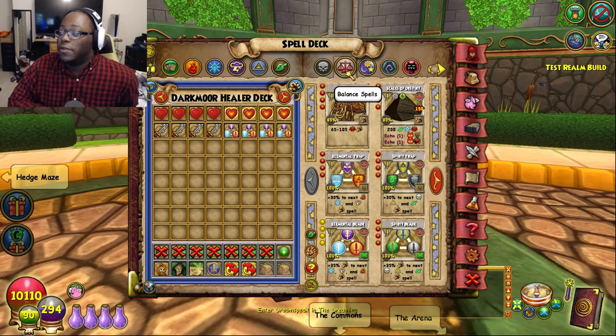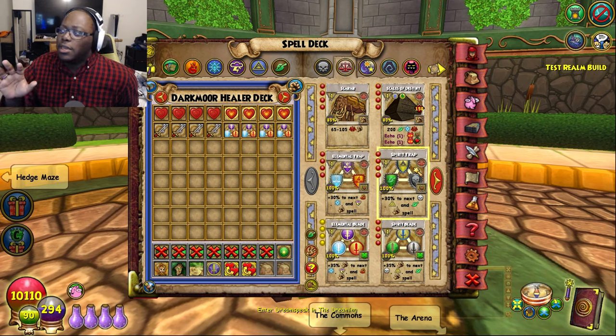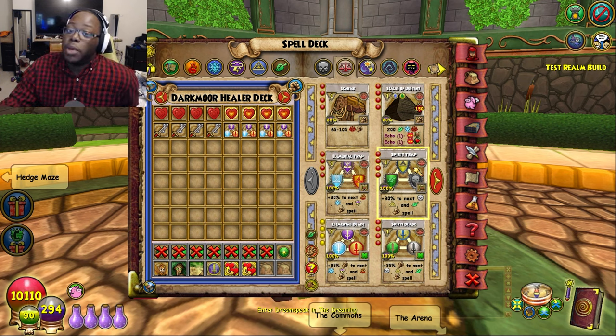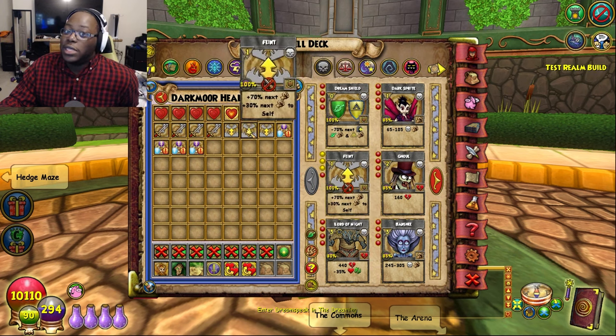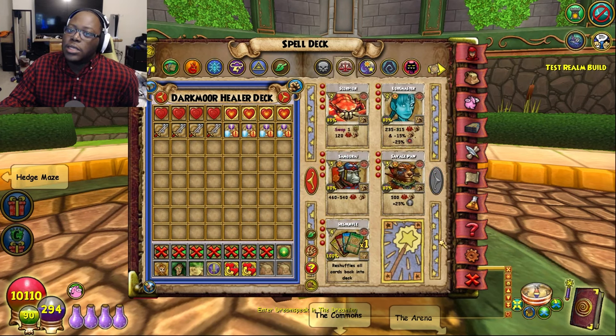If you want to blade your Myth, Life, or Death Wizard, just go for a Spirit Blade — and you don't want to do a Spirit Trap. The only time I recommend trap stacking is if you're going up against a singular boss or you just want to put more focus on the boss. Personally, I just haven't really used traps that much unless it's feints and whatnot. Speaking of feints, definitely put in feints. You kind of want to make yourself as useful as possible, but that might depend if you're versing a boss that has a feint cheat — most mobs nowadays usually always have a feint cheat.